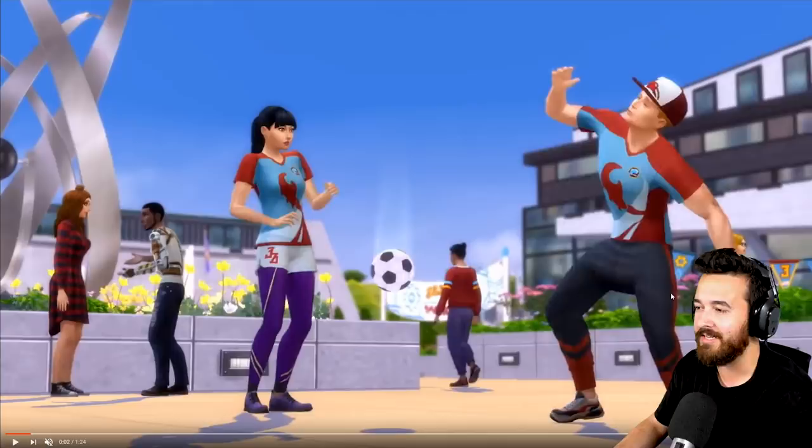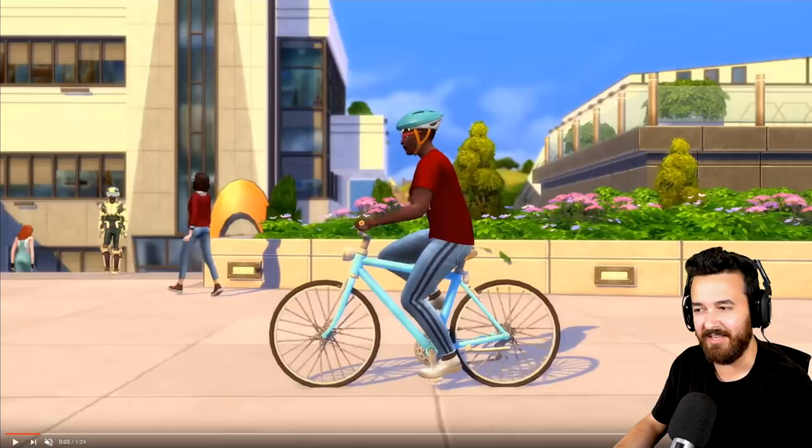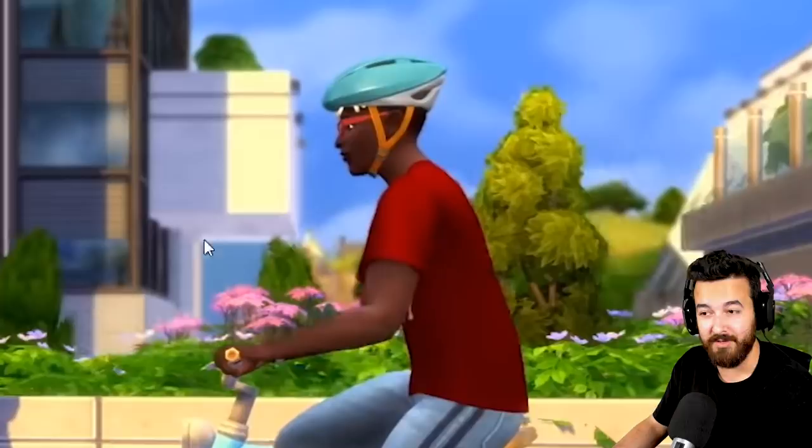This obviously looks like the more modern university. The bicycles break out! This is actually interesting — it's really cool that we finally have them, but I'm definitely curious how well they'll work. Some of the Sims 4 worlds are actually pretty big and take a long time to get around. Assuming we can use these bikes in more than just the new world, they could be quite useful — especially around Del Sol Valley. Good to see they're promoting safety with the helmets on.